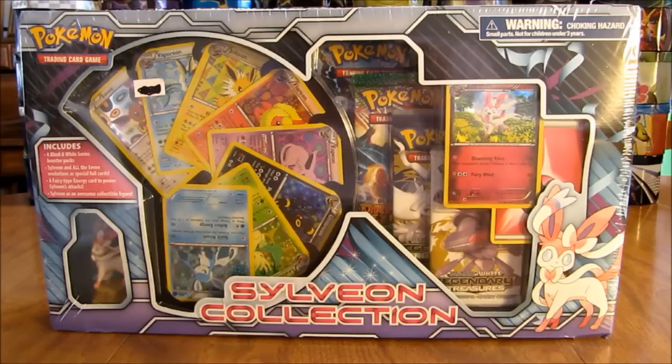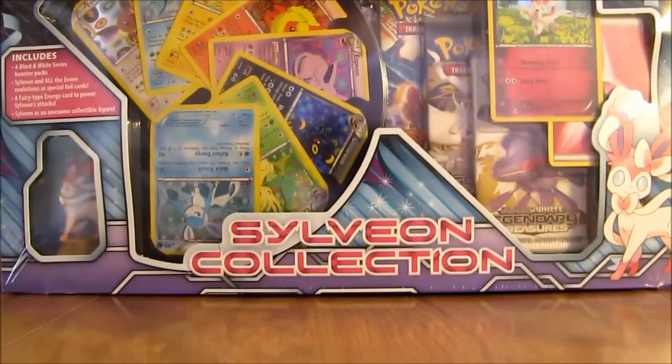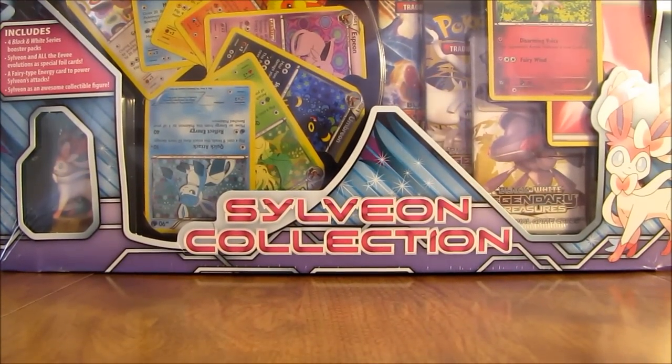Inside the box, you get four black and white series booster packs, Sylveon and all the Eevee Evolutions as foil cards, a fairy type energy card, and then an awesome figurine of Sylveon. So now I'll open it up, show everything on the inside, and then open the booster packs.